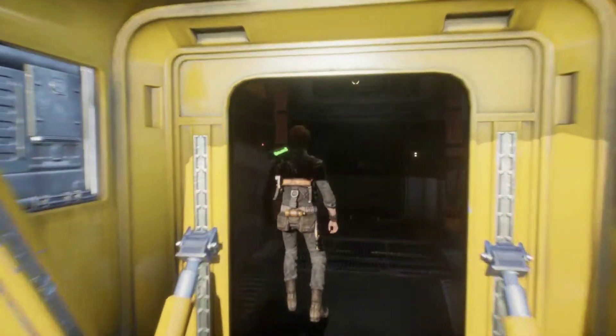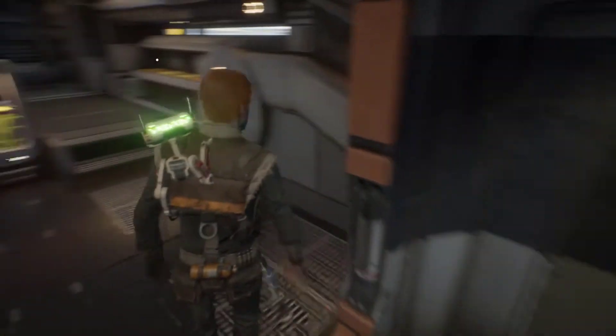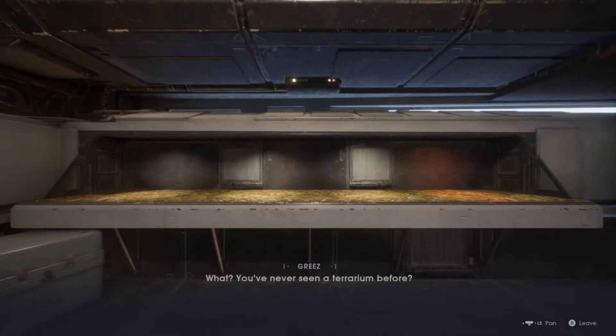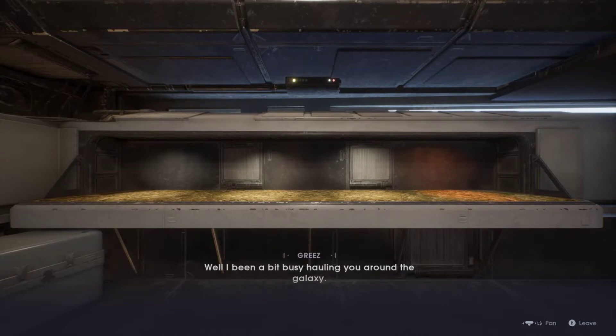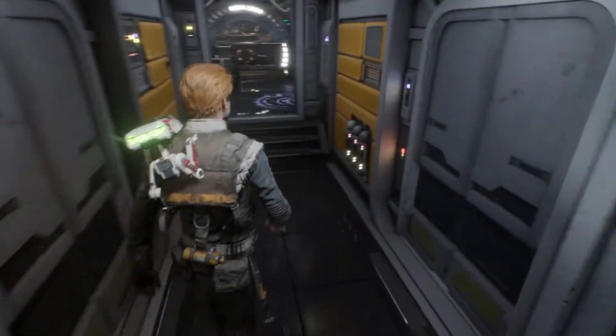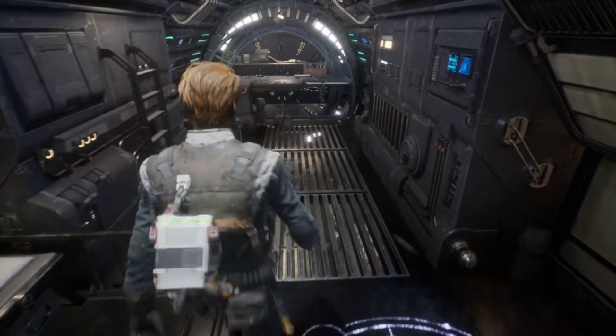We're going to go back onto the Mantis. I'm going to try and remember some of the buttons — it has been a while since I last played this. We've got three planets to pick from if I remember correctly. Oh, is there something to interact with? 'Hey, what's this thing?' 'What, you've never seen a terrarium before?' 'Oh cool, don't they usually have plants in them?' I think the first thing is to get the lightsaber sorted.